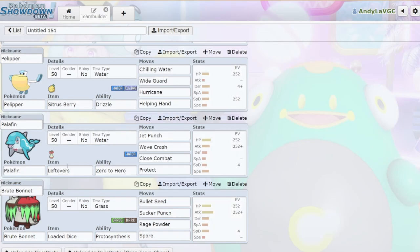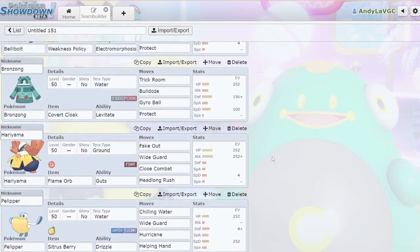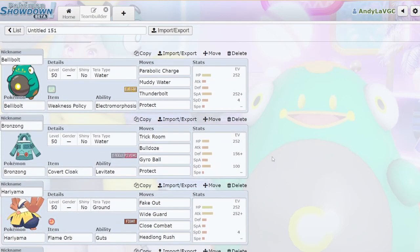The Palafin is the same set I brought to Regionals — just Max Bulk, Max Attack, Leftovers. And lastly, I'm running a Loaded Dice Brute Bonnet with Bullet Seed. I just needed a Grass type and Brute Bonnet kind of fits the roles here.